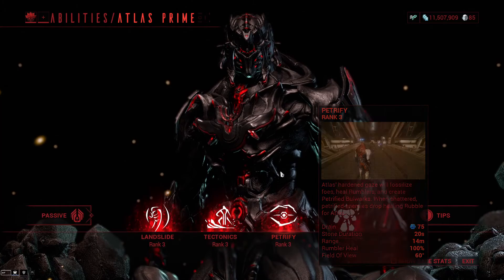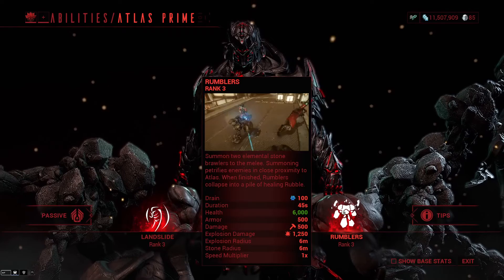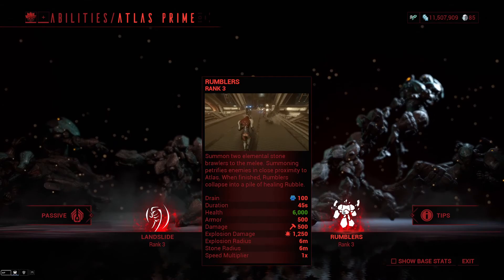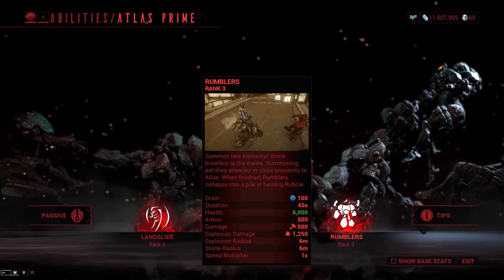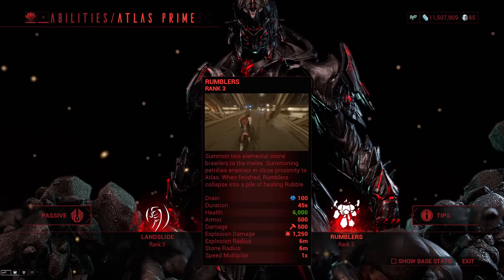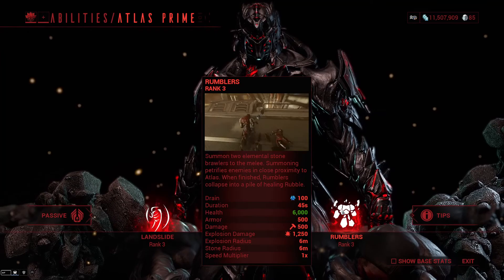Moving on to Rumblers: summon two elemental stone brawlers to melee. Summoning petrifies enemies in close proximity to Atlas. When finished, Rumblers collapse into a pile of healing rubble, or if you press 4 again they die and drop two pieces of rubble. Rumbler health is affected by health, shield, and strength mods; armor by armor mods; damage by strength mods; explosion and stone radius by range mods; and speed by range mods as well.